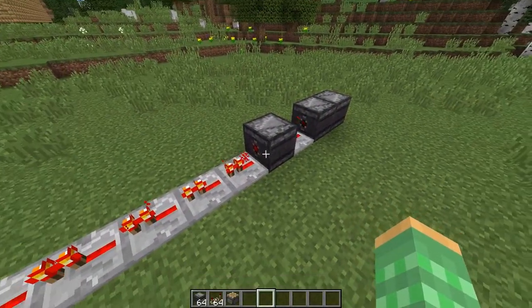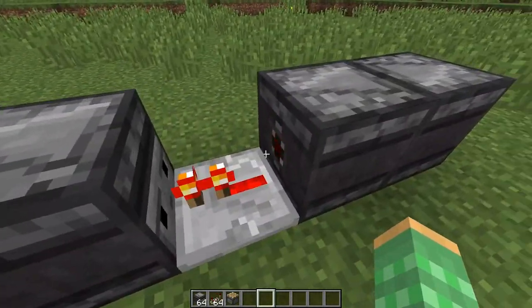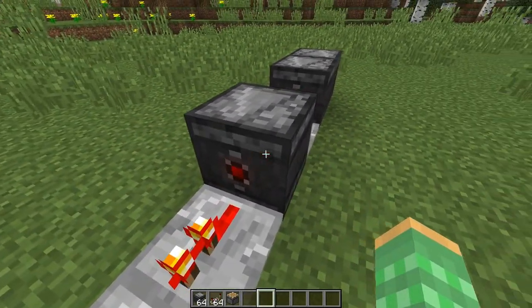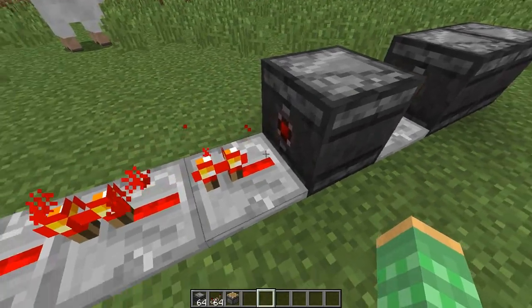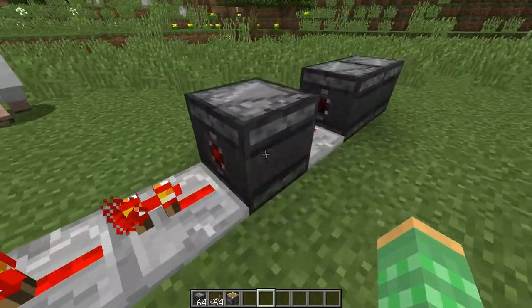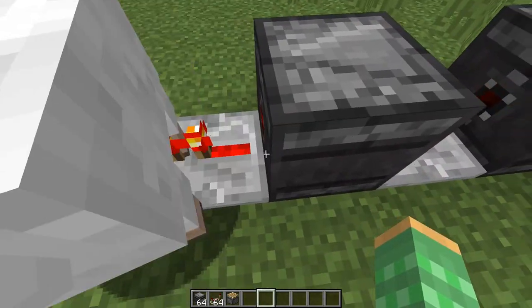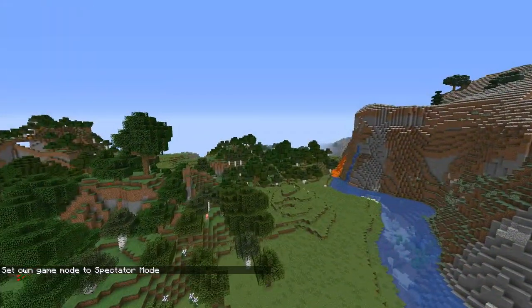A really big bug is that Observer cooldown is broken. Here you can see that this clock is putting a lot of updates into this Observer, and it constantly is taking in new updates and is constantly putting out power because of that. Normally, it would take in some input and then wait until the output first leaves before taking in more.